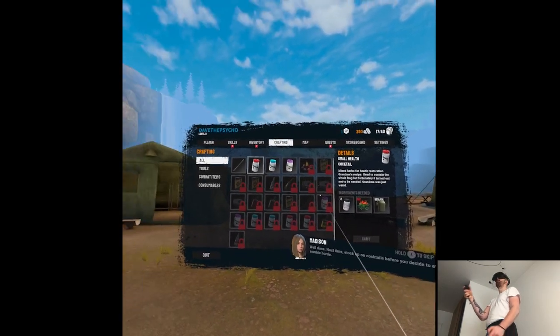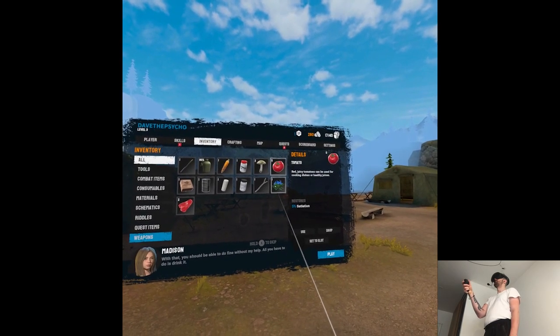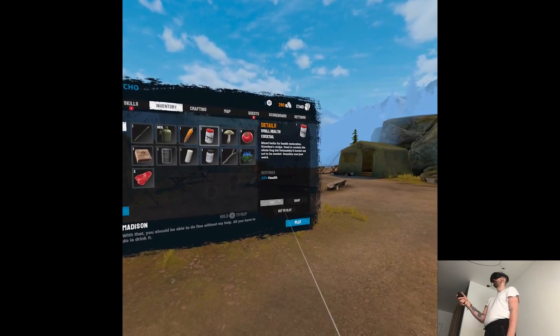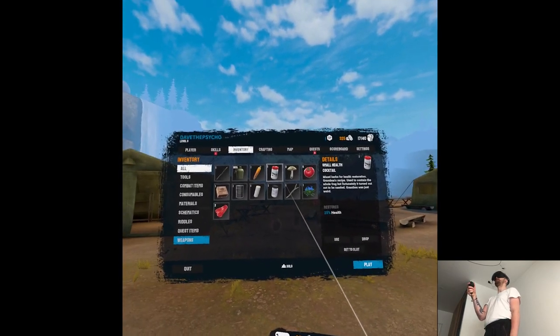Well done. Next time, stock up on cocktails before you decide to attack a zombie horde. With that, you should be able to do fine without my help. All you have to do is drink it. Yeah, that would be nice to put in the slot.